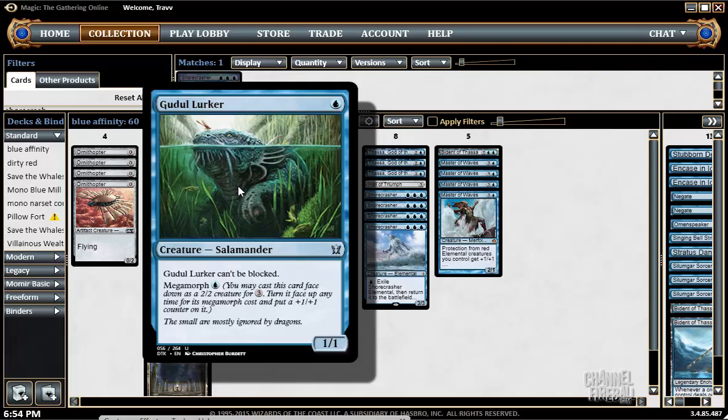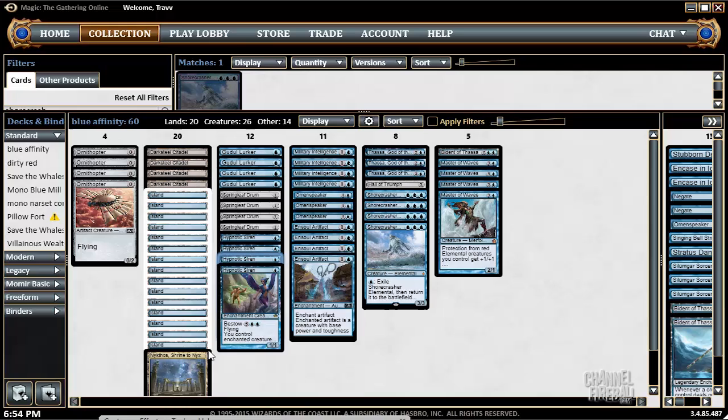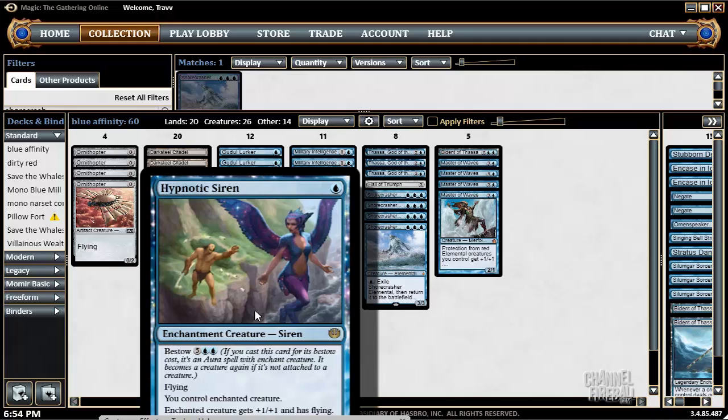Moving on to Hypnotic Siren — it's crazy. We have one Nykthos, which I think is worth it because it can turn on the Bestow for Hypnotic Siren. When you get to seven mana and you can take a Tasigur, take a Siege Rhino, take a Mantis Rider — it's too crazy. This thing is very good. It's the one drop that we need and gives us late game.